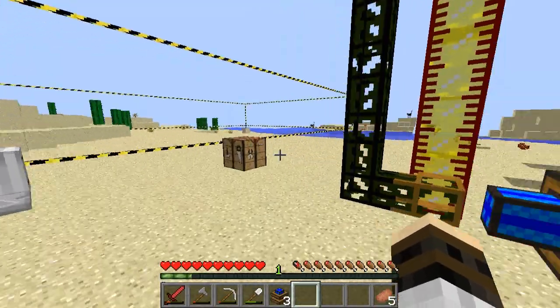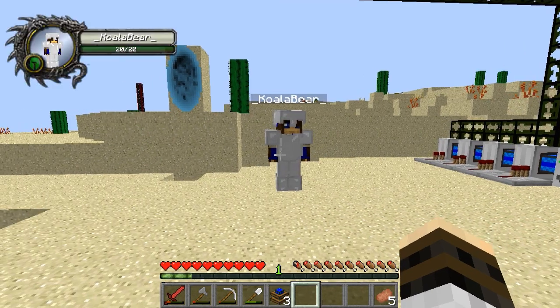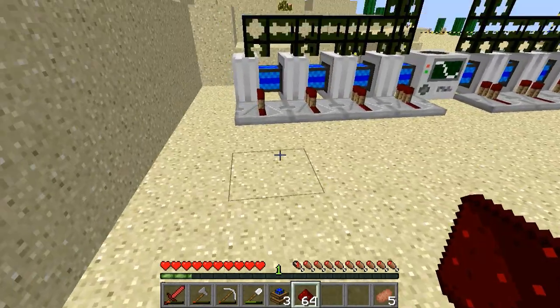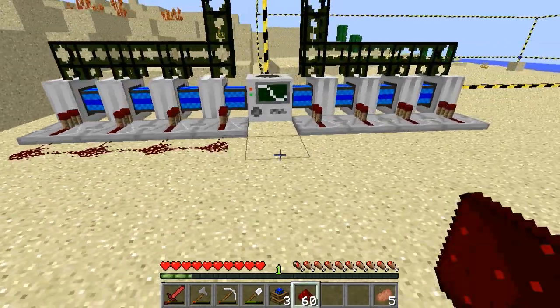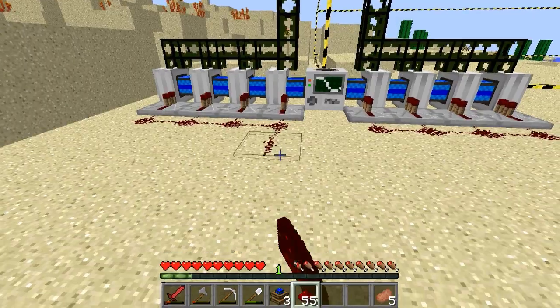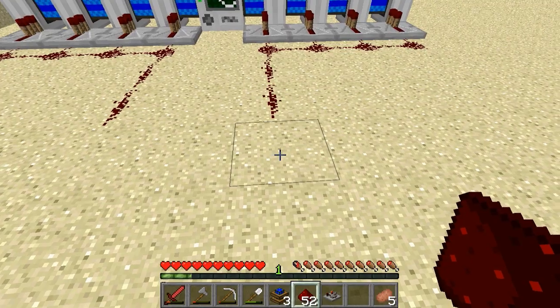Do you have a lever on you, per chance? No. Can you get one? Yeah. Alright, and then we'll finish the redstone. This is actually almost done already, so y'all better watch out. I just need to make my chest, but I keep running errands for Caleb.